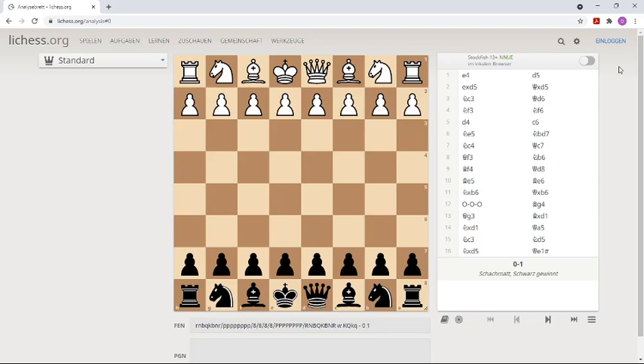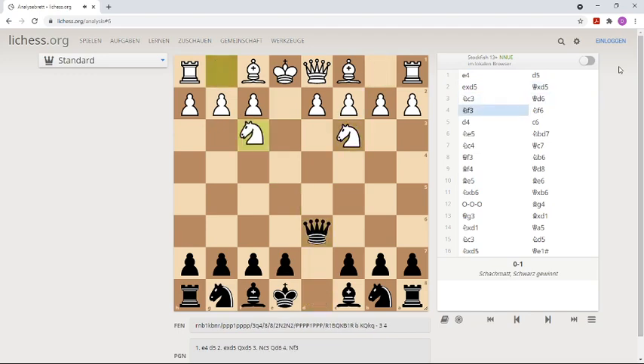Hello chess fans! Today I want to show you a funny accident in a Grandmaster simul on Lichess. It was a game against Grandmaster Bogner, a Swiss Grandmaster, and in this simul he opened with 1.e4. I played my usual Scandinavian defense with queen d6 and both sides develop.